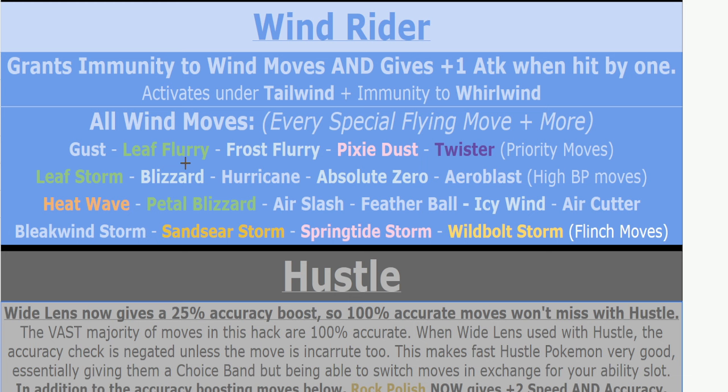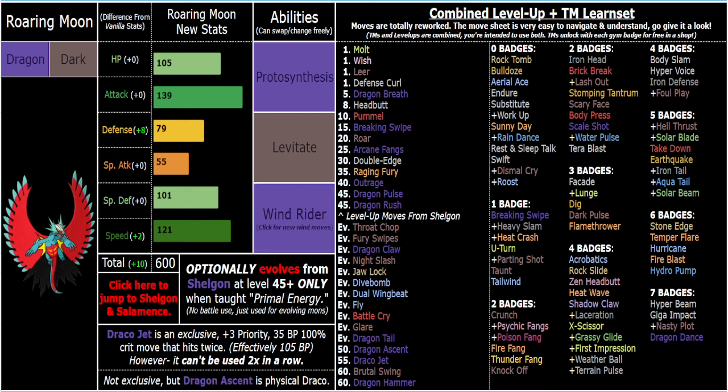The main immunities you're actually caring about are Air Slash, Feather Ball — because this is a later-in-the-game mod, Icy Wind and Air Cutter aren't as relevant — but Aero Blast, Absolute Zero, Hurricane, Blizzard, Heat Wave, and technically Petal Blizzard and Air Slash. Those are the big ones for later in the game. Leaf Storm is a really strong move but the AI doesn't really know how to abuse that well because they don't know how to switch out once they drop their own stats. Stuff like Heat Wave, Blizzard, Hurricane, Absolute Zero, and Aero Blast will be common, so being immune to that entirely is great — especially because while you are tanky, a strong STAB 120 base power move is going to sting. So being immune is really good, and of course you get that attack boost, which is a really big pro.